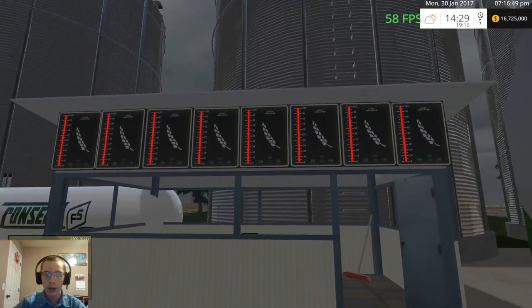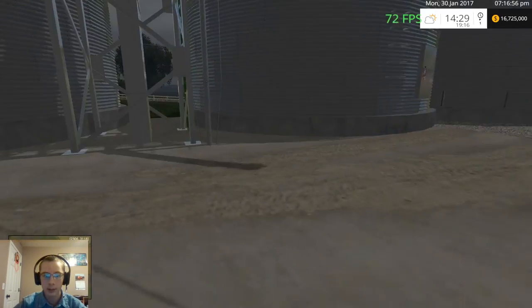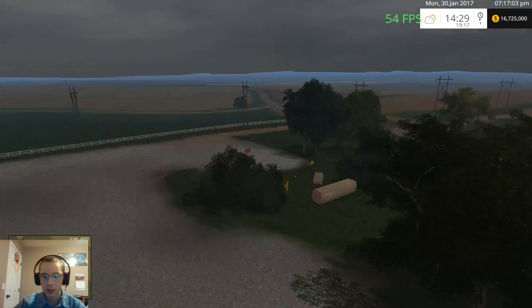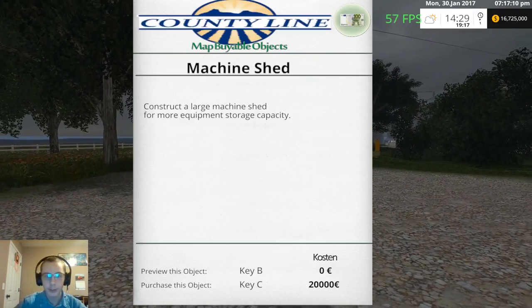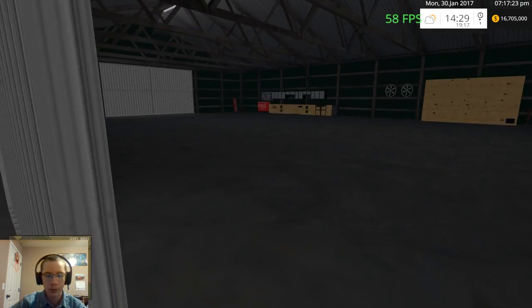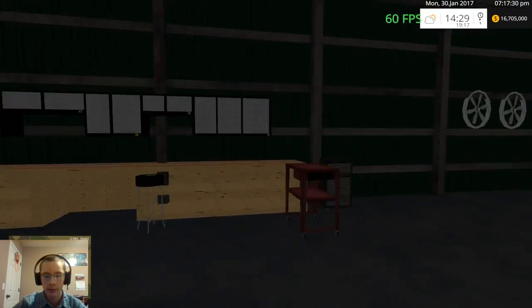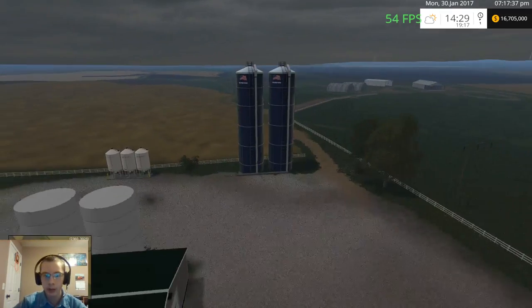We got a whole bunch of different stuff here — got a little office and then all these monitors to see what we've got for crops in here. And then there's the last one in this area: construct a large machine shed for more equipment storage capacity, twenty thousand dollars. That is the Random Sparks 2K map object pack — large building with plenty of storage space, plus we have all of these tools and other stuff in here.